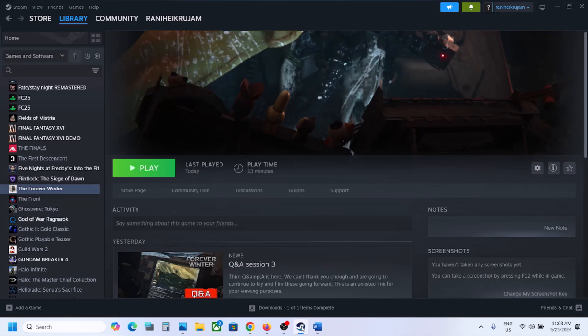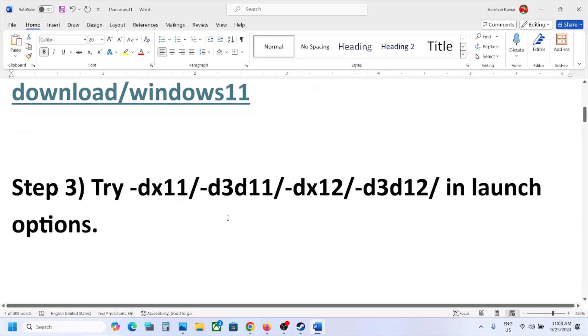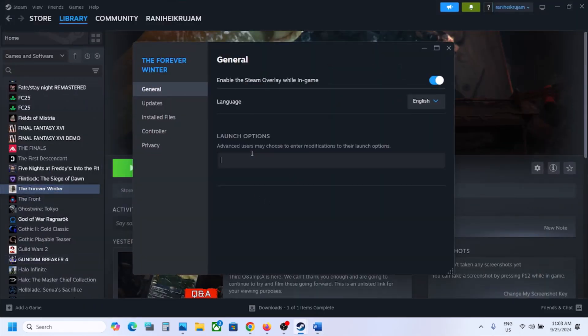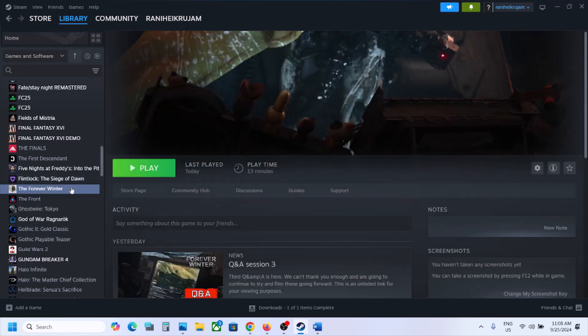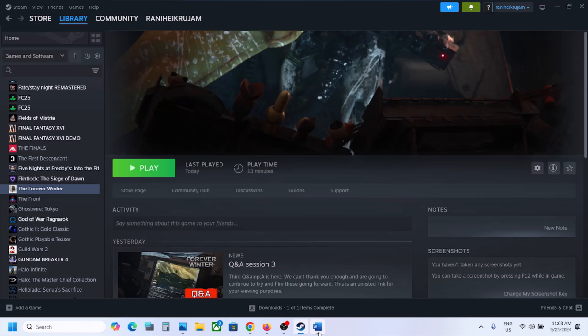The next step is to try DX11 or DX12 in the launch options. Right-click on the game, select Properties, and in the launch option type -dx11, then launch the game and check. Still not working? Try -d3d11, then -dx12, then -d3d12. If none of these work, clear the launch options box and follow the next step.